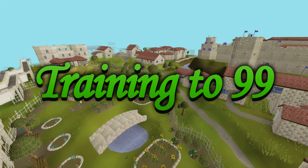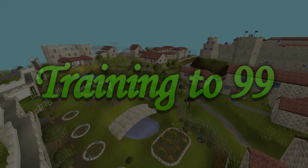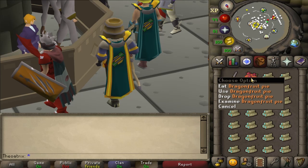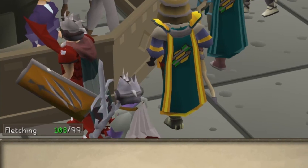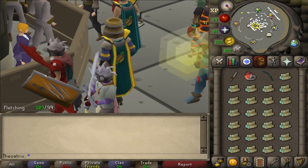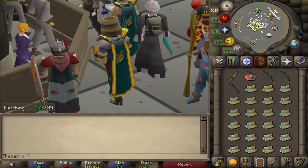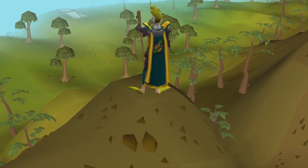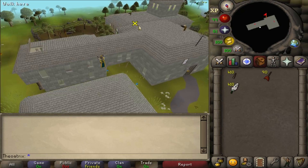Getting into the training part of the guide, I have two very important fletching tricks you need to know before you start. Dragon Fruit Pies now exist in Old School RuneScape and they can be bought off the Grand Exchange for a pretty low price. Taking a bite of Dragon Fruit Pie temporarily boosts your fletching by 4 levels, which means you can essentially start on a method 4 levels early — like if you're level 81 and you need 85 to string a magic longbow, you can eat a Dragon Fruit Pie and you can make it.